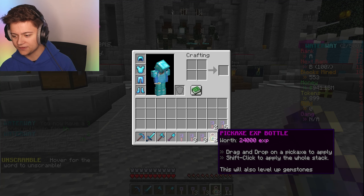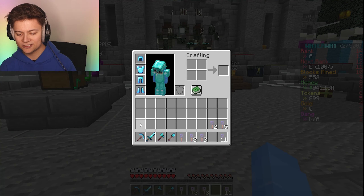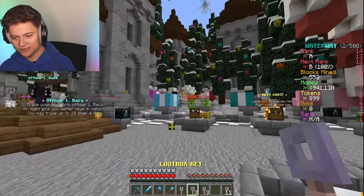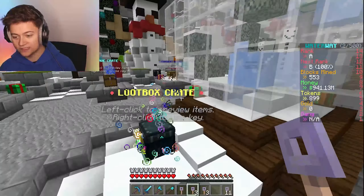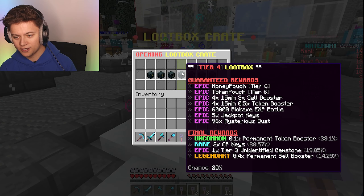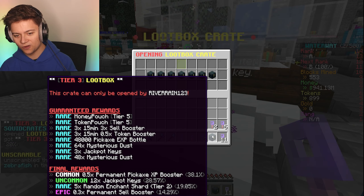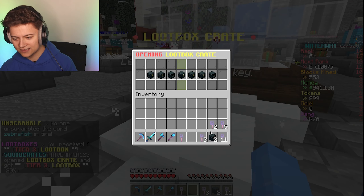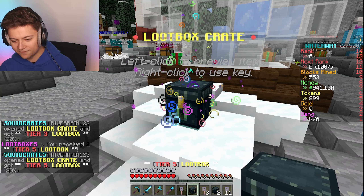We've got pickaxe XP - you just click it and it gives you XP, hopefully getting us to level 251 soon. We also got some loot box crates - opening this one up. I just got a tier three loot box, and then I got another tier three. Wait - we just got a tier five! What in the world, that might actually be the top tier.